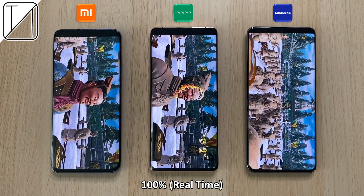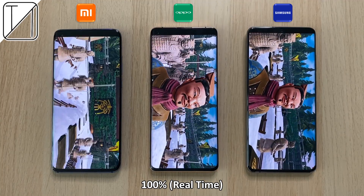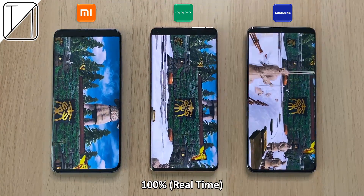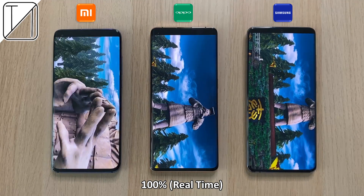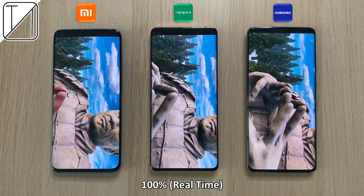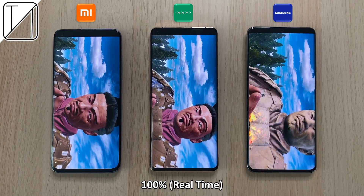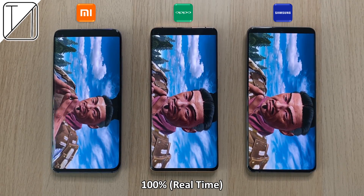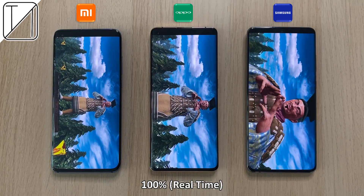These are pretty much the three top performing phones on the market right now. They're all doing a superb job. They look really smooth at their high refresh rate panels, all at Full HD Plus resolution. Remember, the Samsung is either/or — either 120Hz at Full HD Plus resolution or 60Hz at QHD Plus resolution. Where the Oppo can run QHD Plus resolution and 120Hz, but we've enabled all of them at just Full HD Plus to keep things even with the Xiaomi, since the max resolution on the Xiaomi is Full HD Plus.